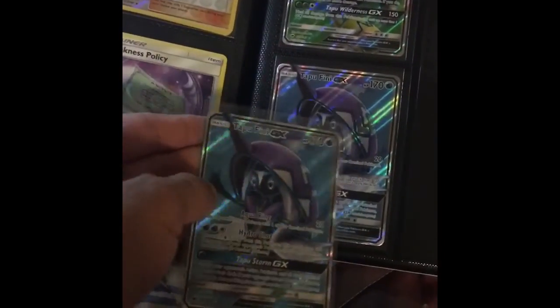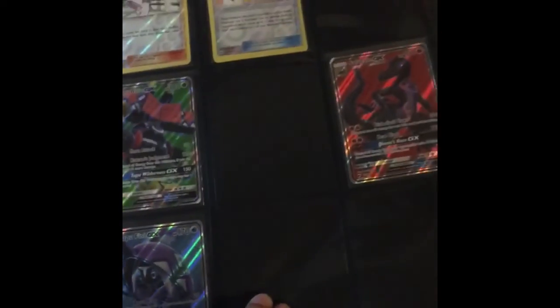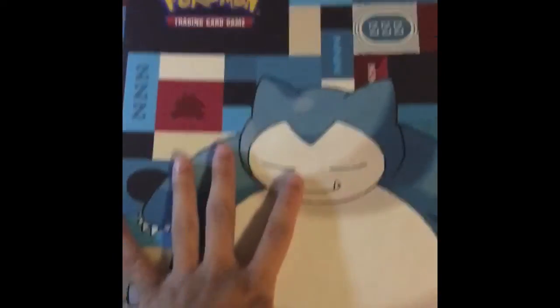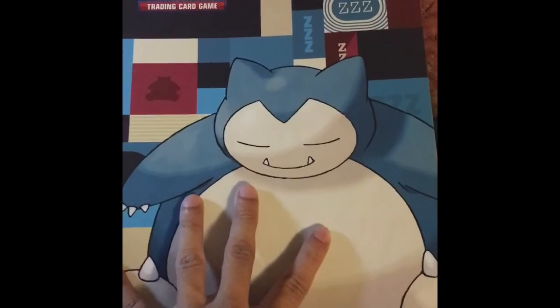Next page — full arts. Tapu Fini we already have. Full art Kiawe, which is number 144 in the set, goes right here — boop! Just like that, we are one step closer to completing the binder, guys.